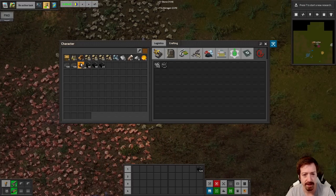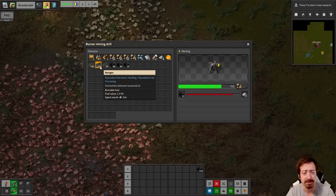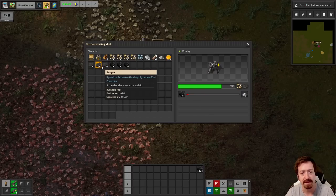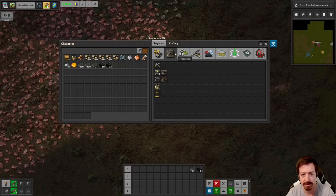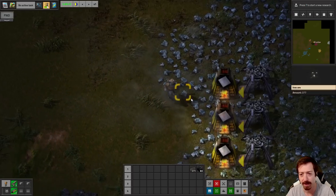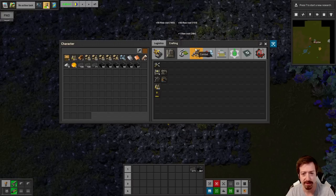Kerogen as well — I assume I can put that in as fuel. Yeah, so that's just another solid fuel source, slightly less good than coal but stacks to 100, so it'll last you longer per stack. It's going to be a slow start. I do have the time tools mod if we get desperate and are doing nothing other than sitting around — I have no issues with fast forwarding for a couple minutes if we have to.